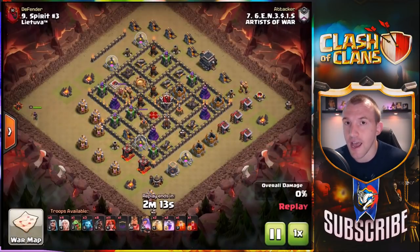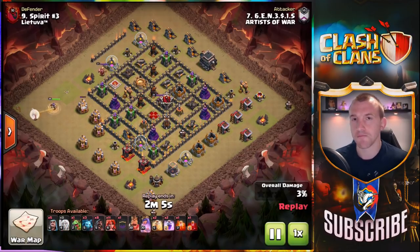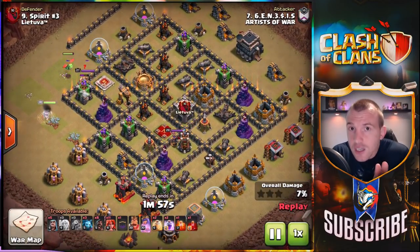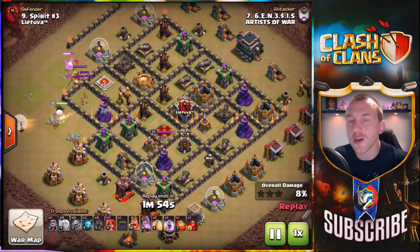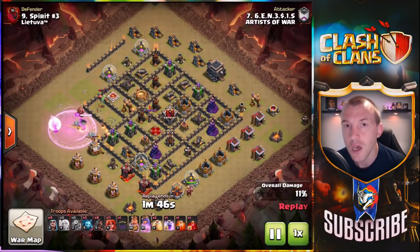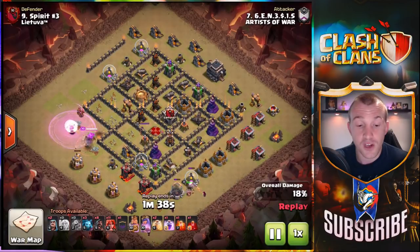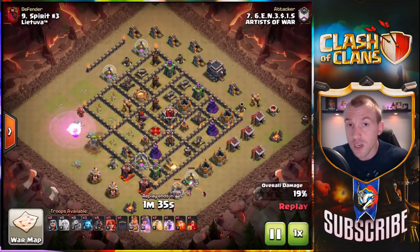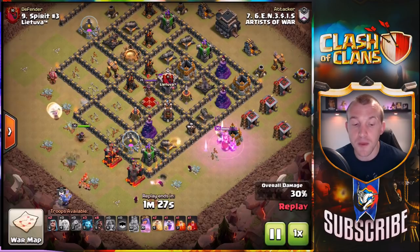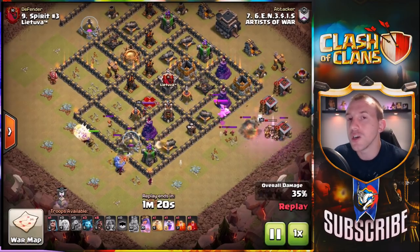You might have seen Valkyrie attacks merging Hog Riders in — that Vulcan method adapted for Town Hall 9. Why is it a good base? Think about what Valkyries do: they target multiple buildings, they get into the middle of buildings, and everything is so tight and compact they are going to wreck this base. A Queen walk is fantastic at Town Hall 9 — you don't have to worry about single infernos taking down the Queen quickly. You can see we're already taking out that western side of the base. You need to set a massive funnel for Valkyries because of their AI — they don't quite target the front of a building, they go to the middle of it, so just create that extra funnel.